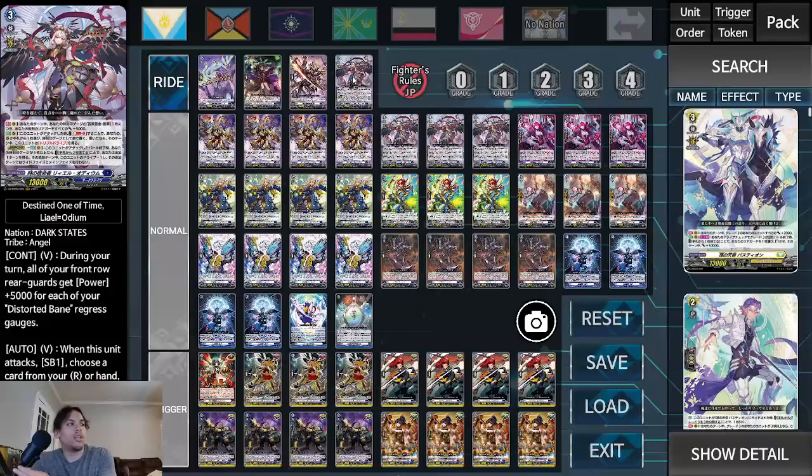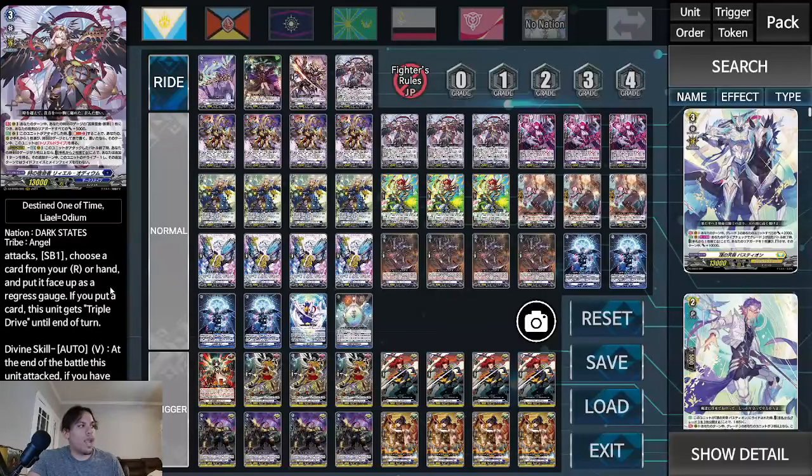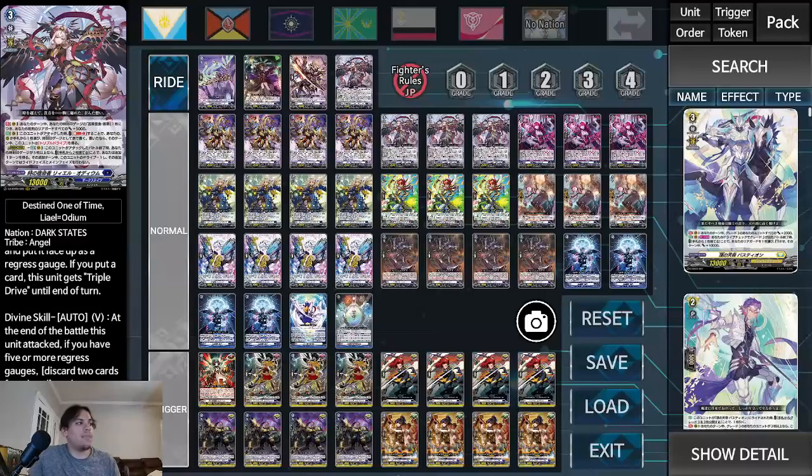And then of course Liael Odium herself — during your turn all your front row rear guards get plus 5,000 power for each copy of Distorted Bane in your regress gauge. Distorted Bane is the most important card in the main deck. When this unit attacks, soul bless one — choose a card from your hand or rear guard and put it face up as a regress gauge. If you put a card, this unit gets Triple Drive until end of turn.